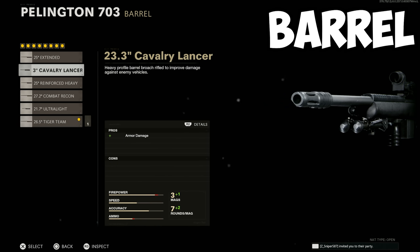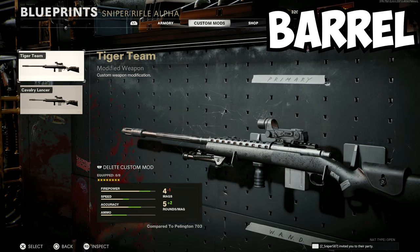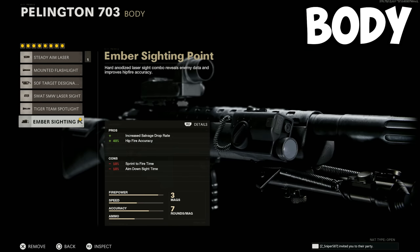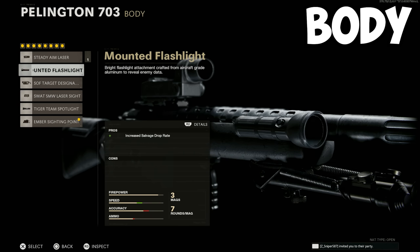The Cavalry Lancer Barrel is a good option for higher rounds. I recommend having a custom mod made for both barrel options so you can swap to it if you start running into more armored zombies. For the body, I recommend the Ember Sighting Point. This gives you an increased salvage drop rate plus better hip fire accuracy, but it does hurt your ADS speed and sprint to fire time. If you want to avoid these speed debuffs, the steady aim laser or the mounted flashlight could do the trick.